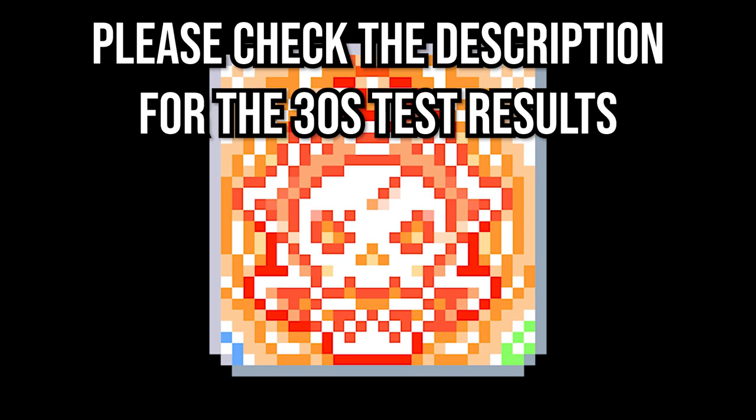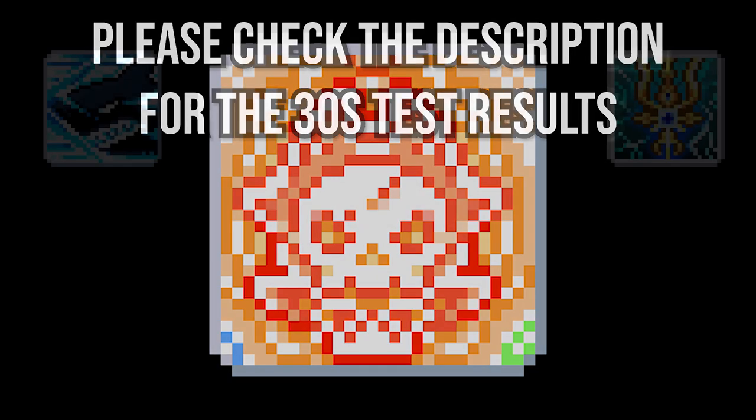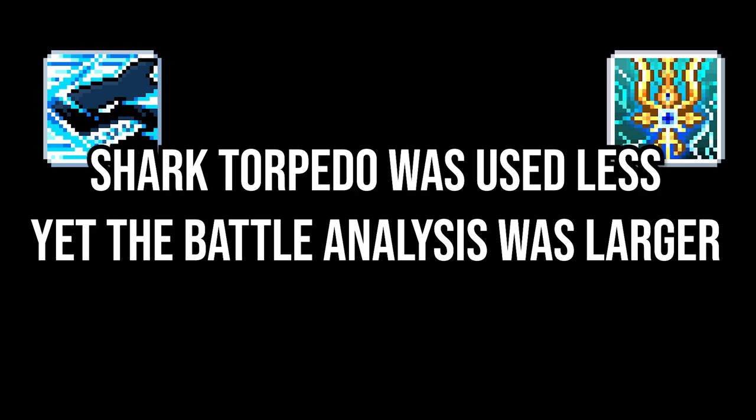We're nearing the end of the video, but I wanted to inform you all of some last tidbits. I did do a test for the full 30 seconds of Primal Bolt and will include the results in the description, as I recorded them after I neared the completion of editing this video. If anything, the line difference becomes larger the longer you test, as you would expect. I also wanted to make note of how the original tests I did that included Shark Torpedo and Lightning God Spear Strike have an oddity in them. Even though Shark Torpedo was used less in the Typhoon and Thunderbolt tests, it still did more damage compared to Typhoon and Annihilate. The fact that this happened pretty much guarantees that I had some sort of damage buff that was inactive for that test — this was probably the Fatal Strike node I mentioned earlier.